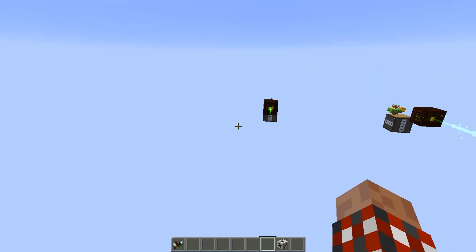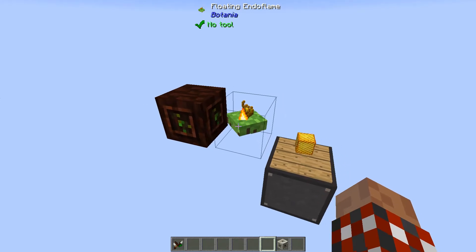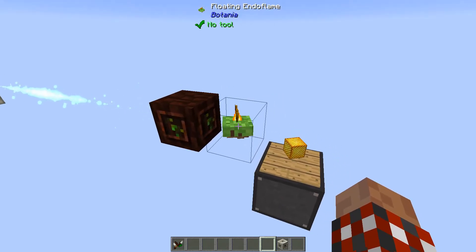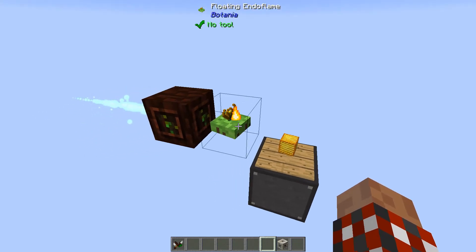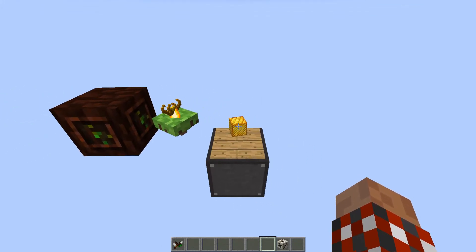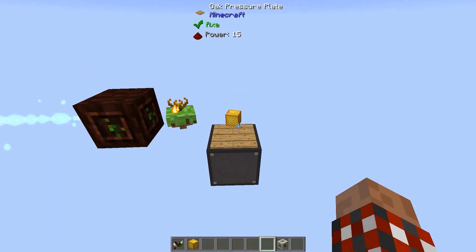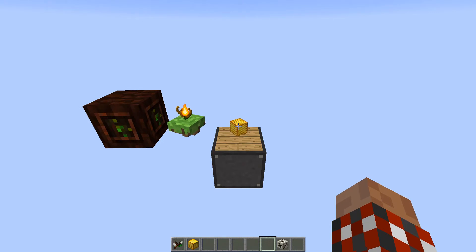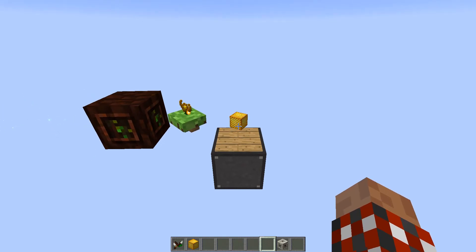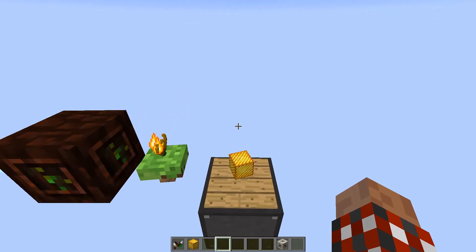If we take a look at what we've got over here, this is a very quick little way of getting mana. I've got a little endoflame here - it takes whatever is burnable in the area and consumes it, and these are really really cool. These are the blaze mesh, which is a whole bunch of blaze rods that Botania has, and that's a huge amount of burnable stuff that can be turned into mana as long as it's sitting here.